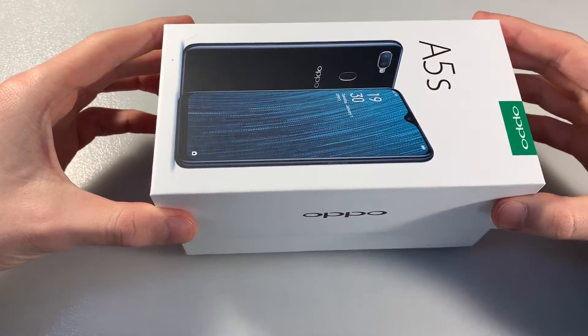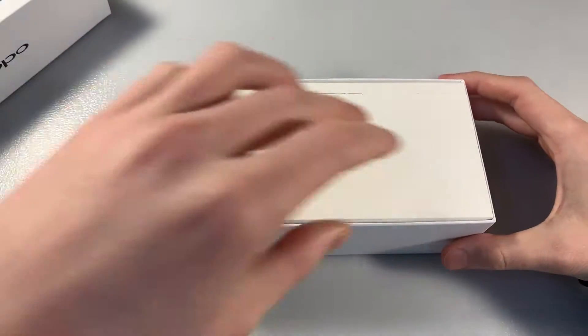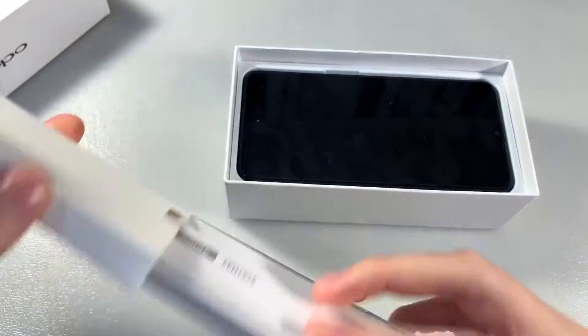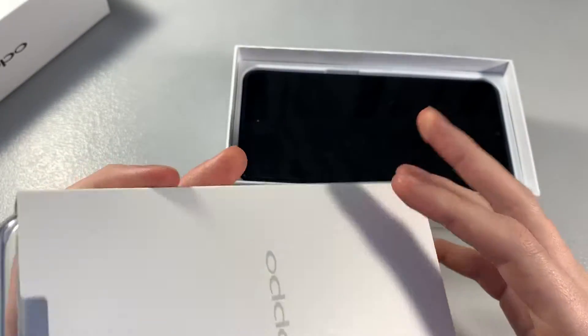Start unpacking, open box — blue color box. Inside the box we have a protected back cover, instructions, and a key for the SIM slot.